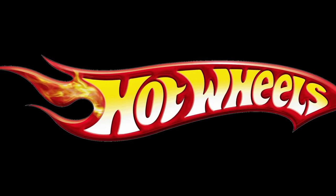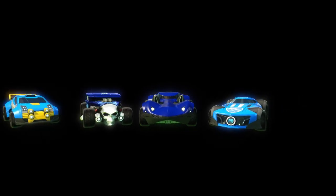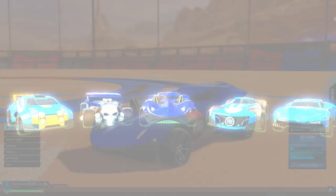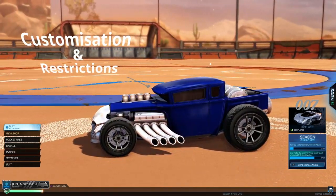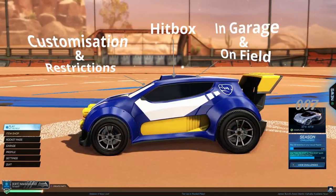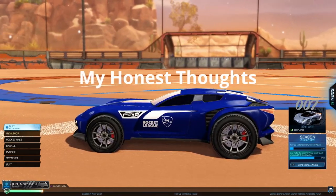This video is about the five Hot Wheels cars: the Twin Mill 3, the Bone Shaker, the MR11, the Fast Forward, and the Gazella GT. We'll go through everything related to all five cars, including the customization options and restrictions, the cars in the garage and on the field, and the hitboxes. At the end of the video, I'll give you my honest thoughts on the cars.